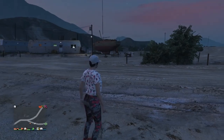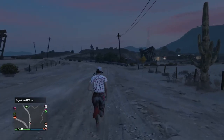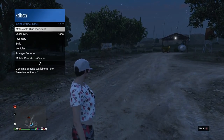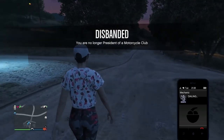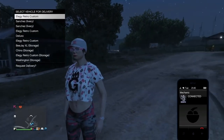You should get kicked out after a few seconds. Once you're out of the default bunker, tell your friend to go ahead and leave the session. You can call up an oppressor or your buzzard because you need to get back to your bunker. Once you're there, go ahead and disband your MC or sign out of your CEO — you do not want to be signed in at all.